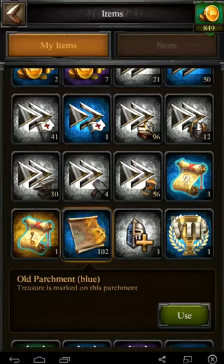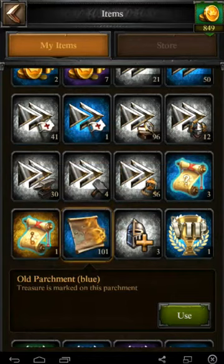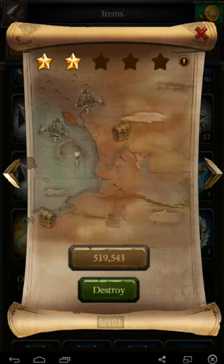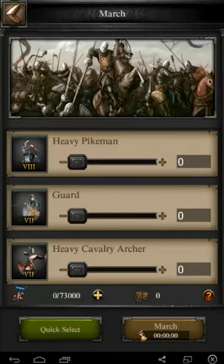Hey again guys, there was a new patch this morning. One of the things that was changed is they've moved into the next stage of the event for the old parchment. I don't know whether that means a lot of people complained that the rewards were garbage and they decided to change it or what, but anyhow, you can now actually get decent loot from the old parchments. Using them is still kind of a pain in the butt — I wish they would disappear as soon as you said you were going to occupy — but whatever.